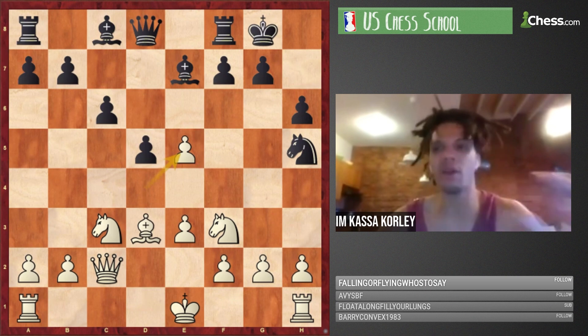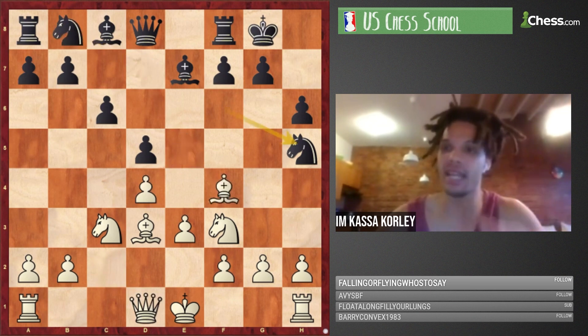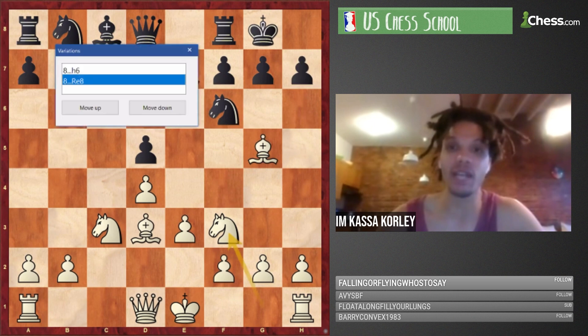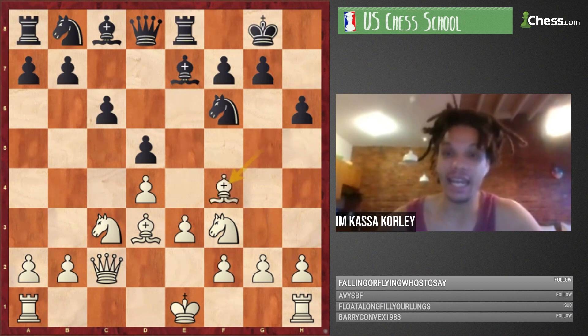So h6 is not being played right away. Understanding that, move by move, really helps you follow the game. Anyway, after Nf3 Re8 Qc2, black played h6 and now Bf4 happened. What changed? They're not going for Nh5 anymore, so black went Bg4.